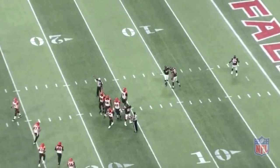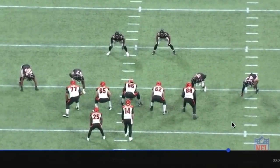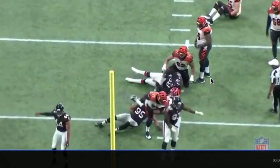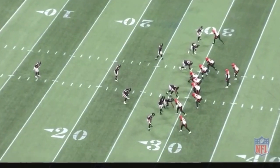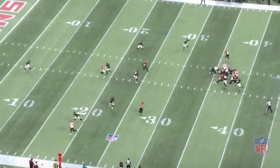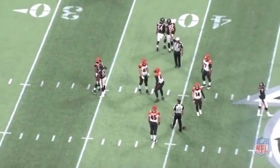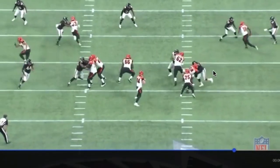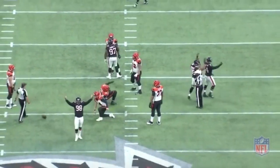Here we go again — Tak McKinley kind of bull rushes the left tackle right into the quarterback Andy Dalton. Here we go — he's playing defensive tackle. I like to see him there, using his speed and his strength. Andy Dalton doesn't have a chance. Here again — close game, 28 to 27 against the Bengals, shotgun formation. Tak has been doing pretty well on the inside. This Falcons defensive line overall was pretty good. The pocket just collapsed.